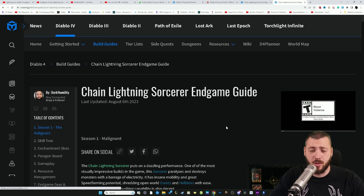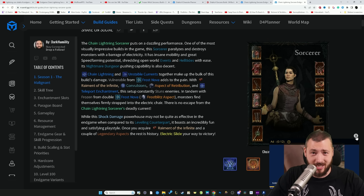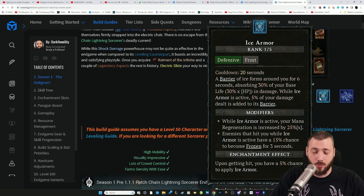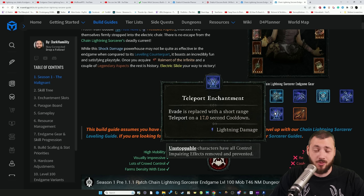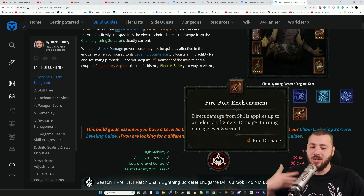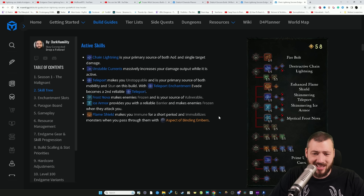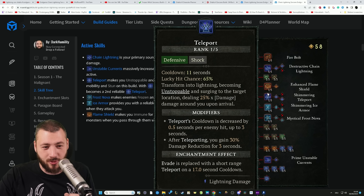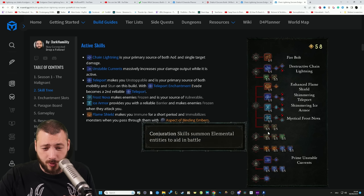I'll link these guides all in the description below so you can check out if you like one as much as I did. We're using Teleport, Flame Shield, Frost Nova, the Unstable Currents Ultimate for more Lightning casts, Ice Armor, and Chain Lightning. Together with a Teleport Enchantment so Evade is replaced with a short-range teleport, and also Fireball Enchantment, because this build is made for patch 1.1.1 already where Fireball gets buffed. In the skill tree we're focusing on Chain Lightning together with Chain Lightning makes crackling energy.